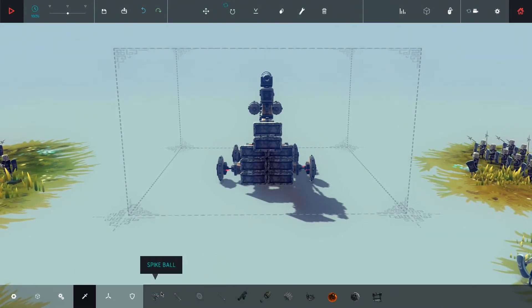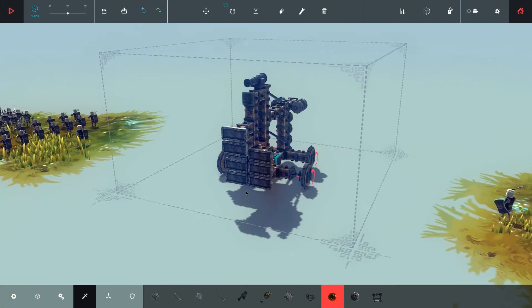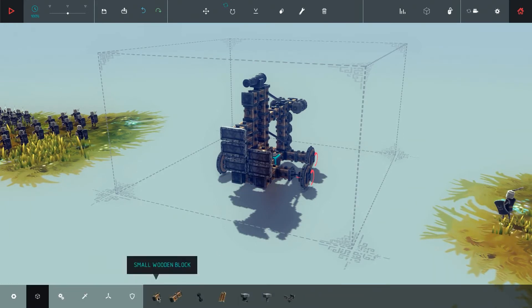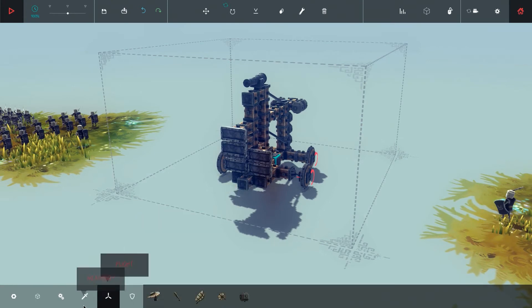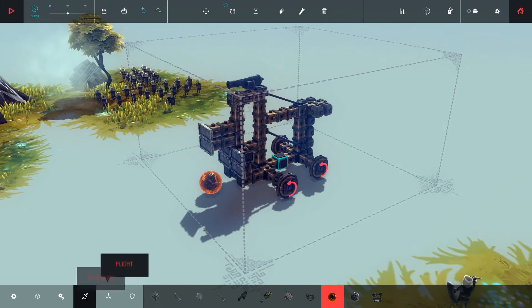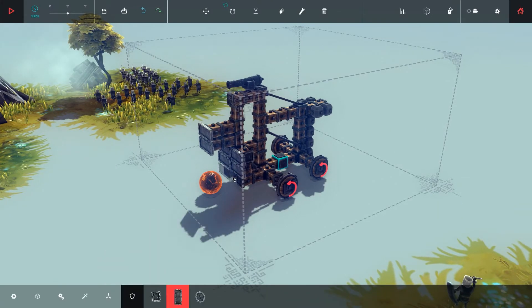There's a bomb and a flaming ball available. Let's just set a block here, get the flaming ball, delete the block again, and get my armor plates. The flaming ball should set everybody on fire — but not me.